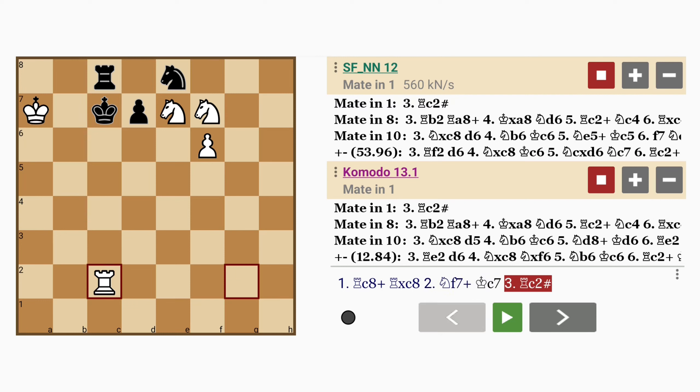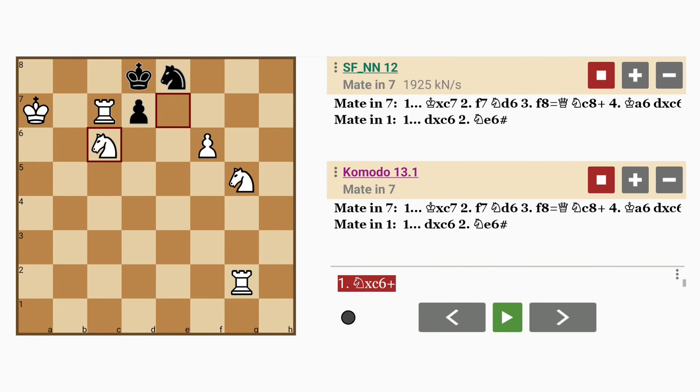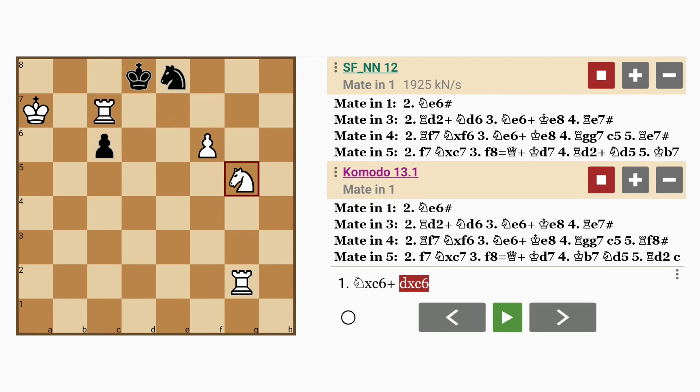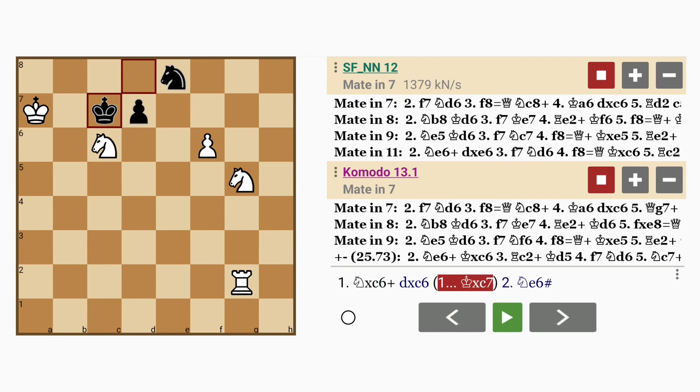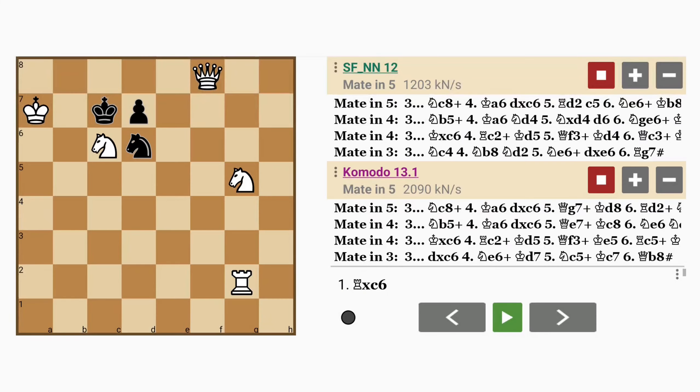Now it seems rather obvious once you have seen the solution, but chances are, looking back at this original position, most people would have missed it. They would have gone on to win anyway, but probably not in the best way. For example, they might have played knight captures rook immediately. Of course, if pawn captures knight, knight to e6 mates immediately. So king captures rook, and f7, knight to d6, f8 promotes to queen — and mate will follow, but longer.